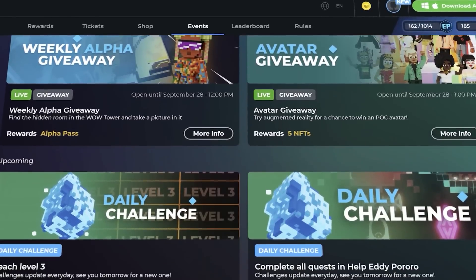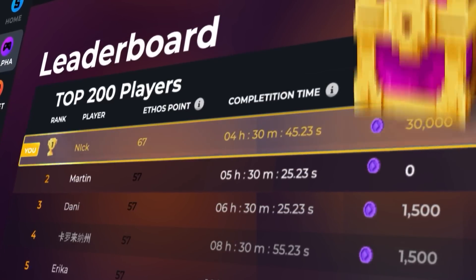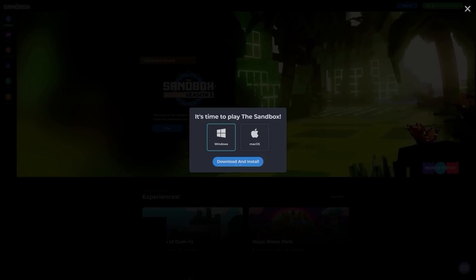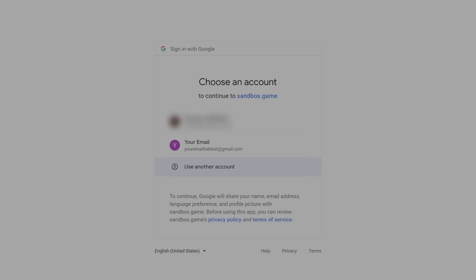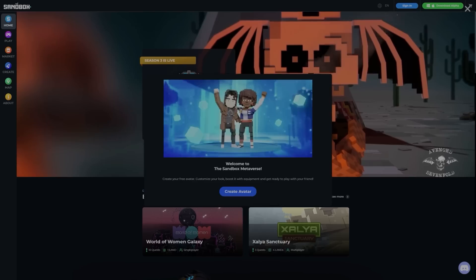And there's only a few more weeks to claim the rewards. They're giving away 1.5 million sand, and the top prize being over 30,000 sand. Just create an account and download the game for free using my link in the description. Sign in with Google, Facebook, or Twitter and you're good to go. You don't need a crypto wallet to play, but if you have one, you can connect it. Either way, the game is completely free to play.